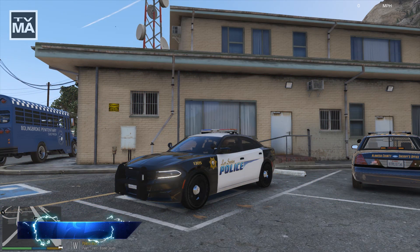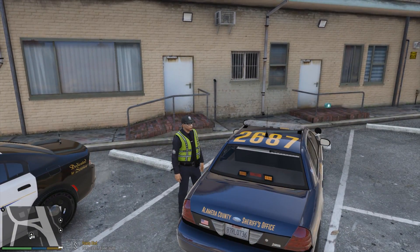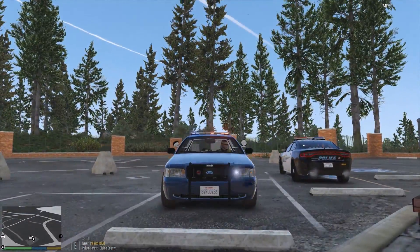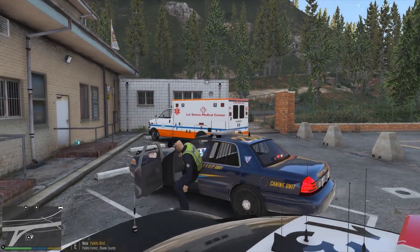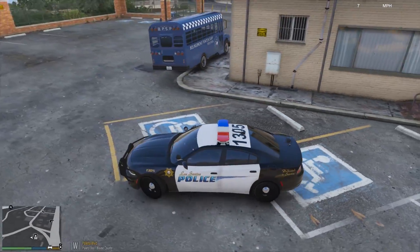Hello everyone and welcome back to LSPDFR here in the 2016 Dodge Charger. I was going to use the Alameda County Sheriff car but the yellow lights on it are activated and steady burning — I just installed the car and the VLS config and unfortunately that's what's happening. So I'm definitely going to be using this vehicle if I can get that fixed. We're going to get on patrol with this 2016 black and white Dodge Charger. I love the light setup on it — the randomosity depicts what real police cars would have, not where all the lights flash at one time.